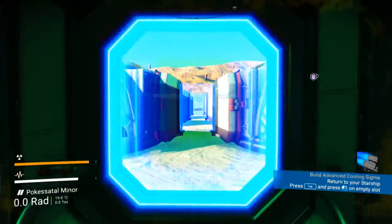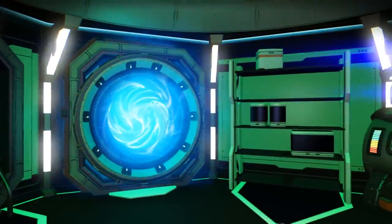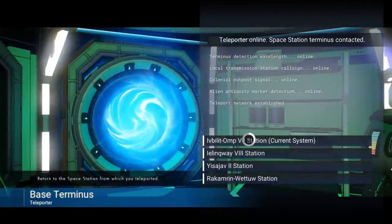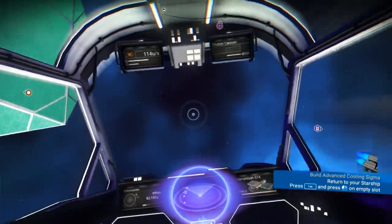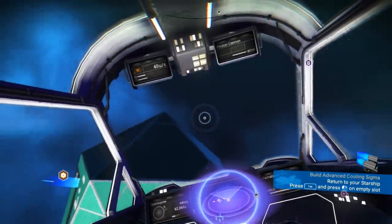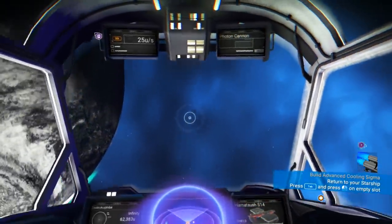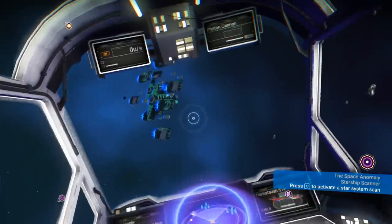For the geo bay we need heridium — a lot of it — and we'll also need meridium, plutonium, and other materials. I love this view even though the planet is radioactive. We're going to head to a freighter to buy all the necessary materials. I just realized there's an anomaly here; it must have spawned recently.